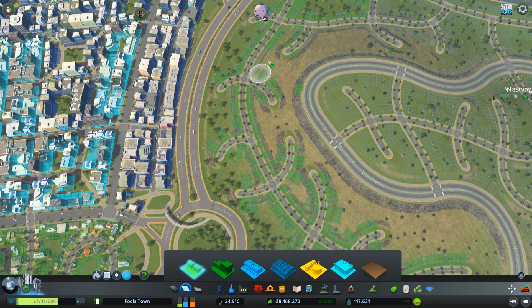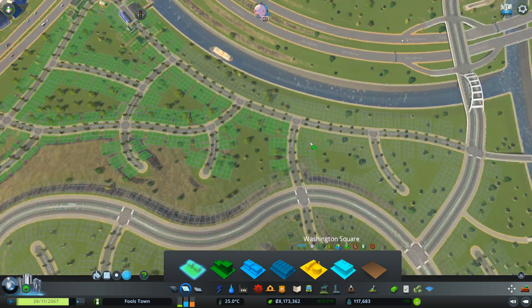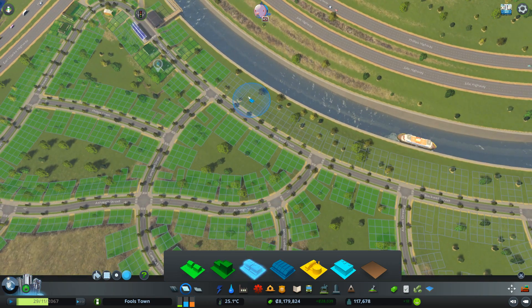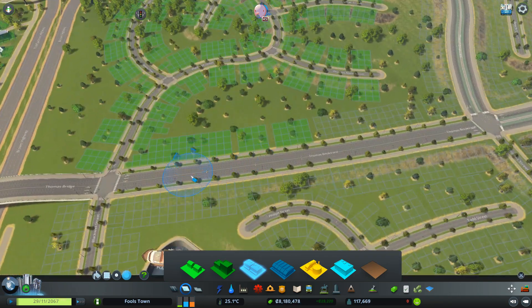Right, there we go. All I'm thinking is Beverly Hills slash Hollywood, where all the houses are on the hills. So we'll paint this area and get it all up and running. Paint that to there, and then we'll do some low commercial. I want to stick low commercial to the main roads, the bigger roads, because that's where you'd normally see commercial.